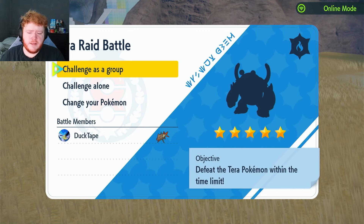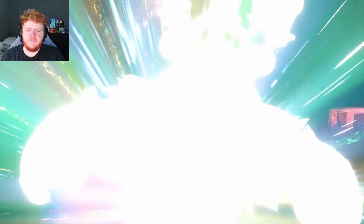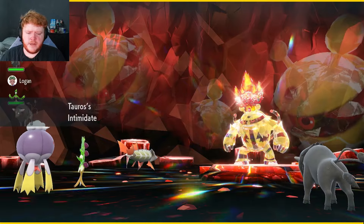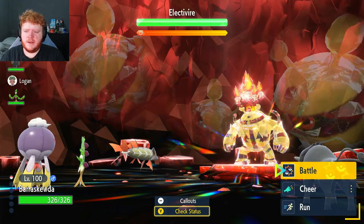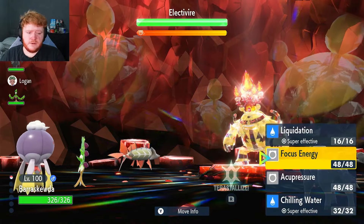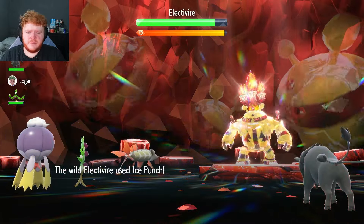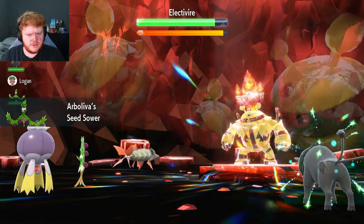Let's get straight into a raid. We have a five-star Fire-type Electivire who is super effective against us — we should be fine. The difference between five and six-star raids is actually crazy. We got a Tauros for Intimidate, which is great. We also have an Abomasnow that could heal us and a Drifblim that can use Will-O-Wisp. Can't complain. We use Liquidation turn one — does a decent amount of damage, no Defense drop but that's fine.